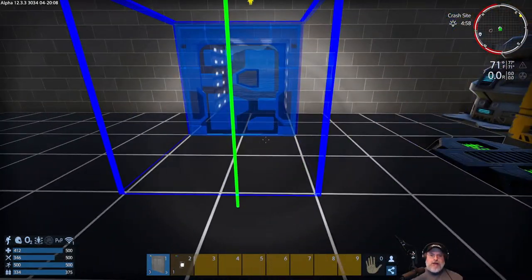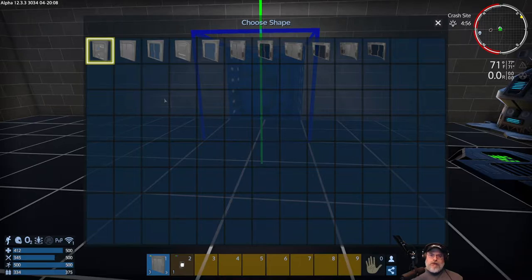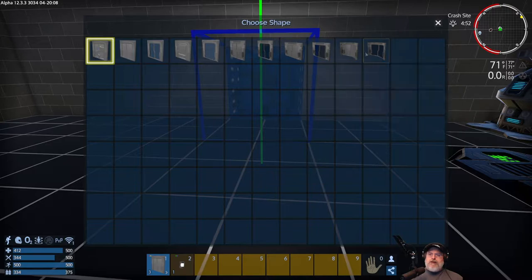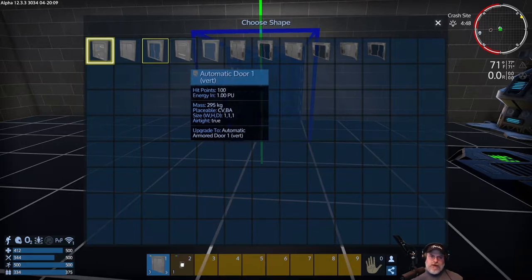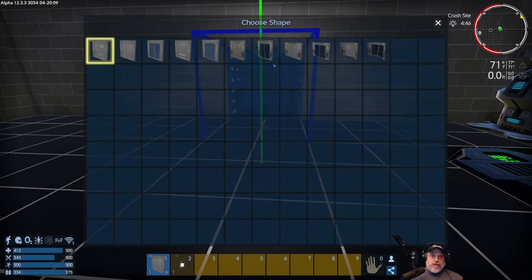We're just going to use normal doors. The most important thing to know about doors is which ones are airtight and which aren't. Right-clicking gives you a variety of types: single-block doors, double-block doors, and curved doors for corners. The glass ones are not airtight — hover your cursor and you'll see 'airtight: false' in the tooltip. That doesn't matter here since we have a breathable atmosphere, but if you need to pressurize your building you can't use glass doors for exterior.